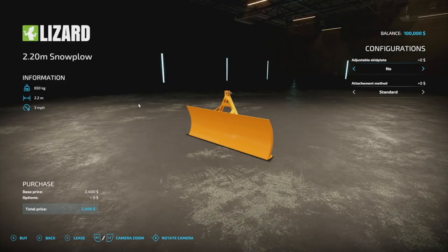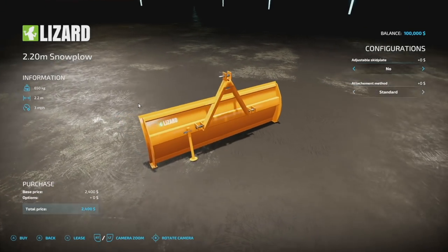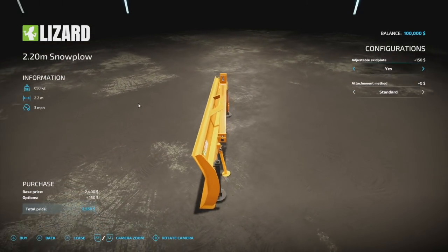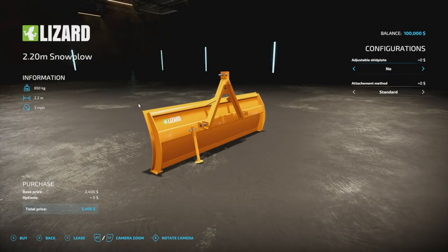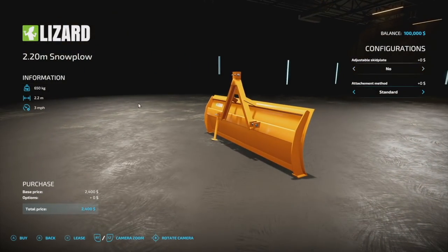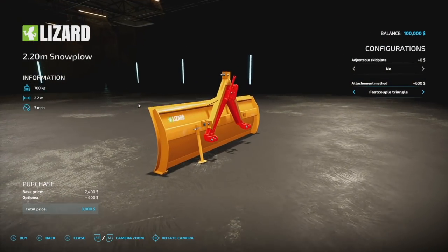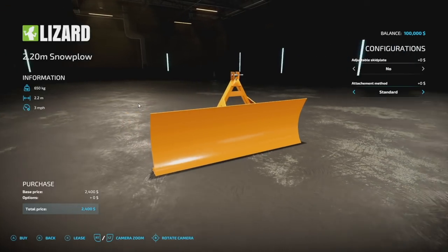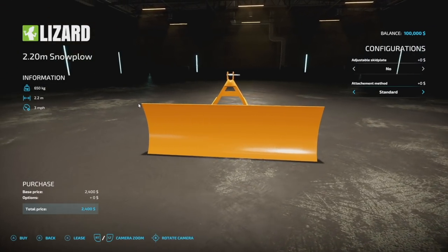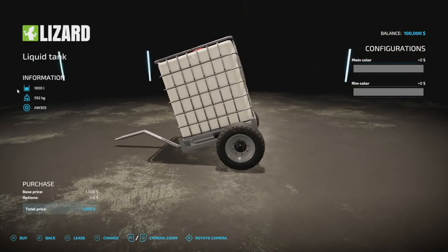We've got a snow plow — the 2.20 ELM Snow Plow from PET. It is a very small snow plow, 2.2 meters wide, 3 miles per hour, with an adjustable skid plate yes or no. It connects via a fast coupler triangle — basically a three-point. You cannot change the color; it is orange through and through.